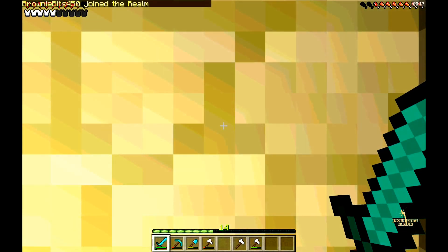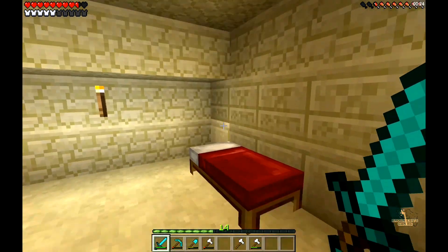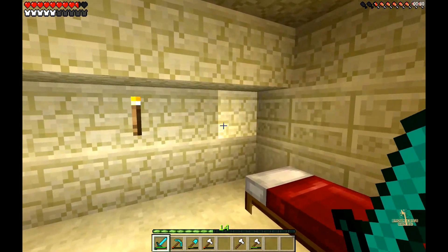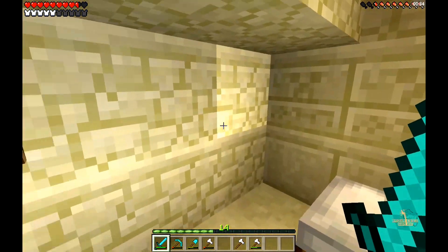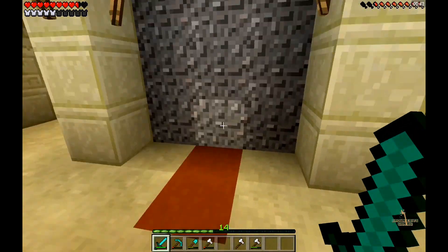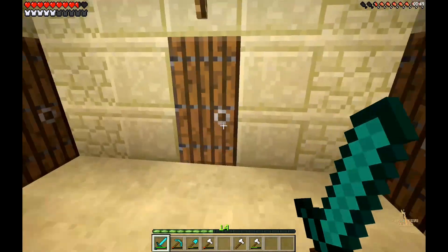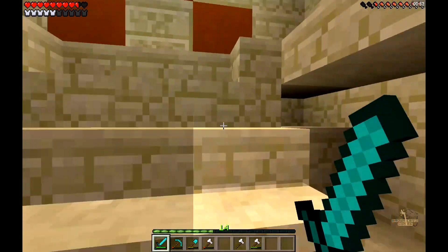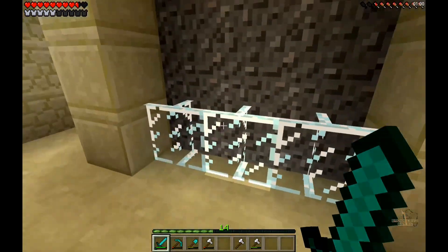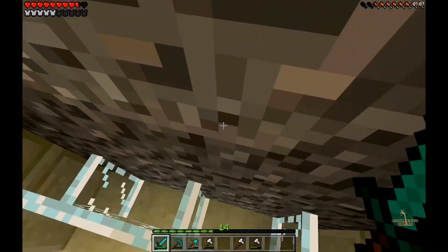Hey guys, brownie bits! So I have some news to share with you - it seems that we have been pranked by one of the other guys on the server. I believe I know who it is. They have filled up this little area here with gravel. Just - I wonder how high up it goes. Does it go all the way up here? Oh my gosh, it goes all the way to the top. So looks like we have a little gravel area in our balcony area.